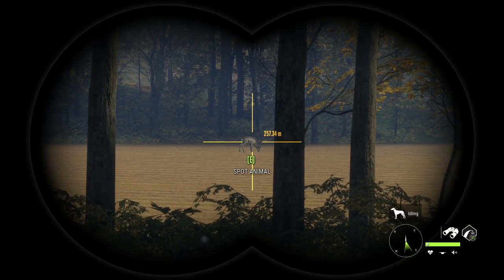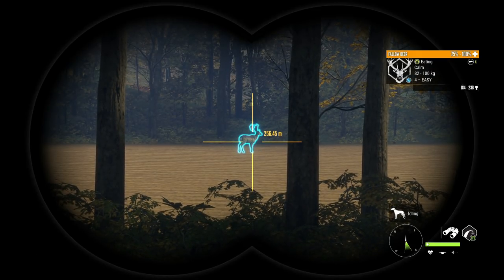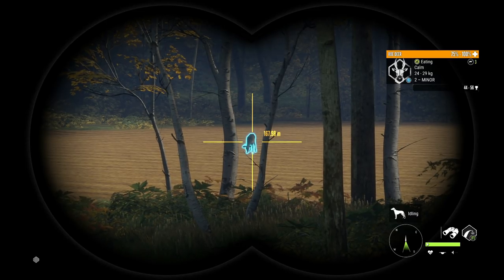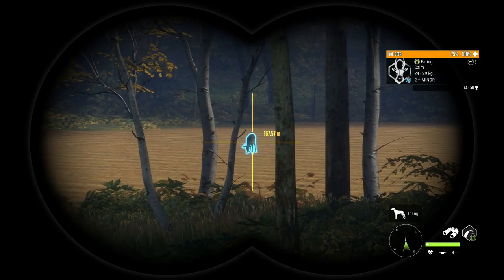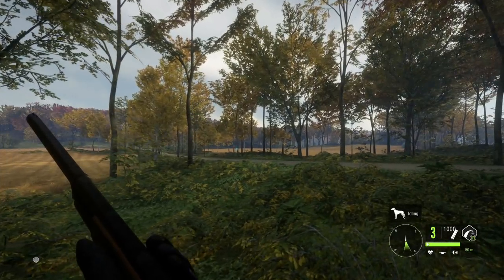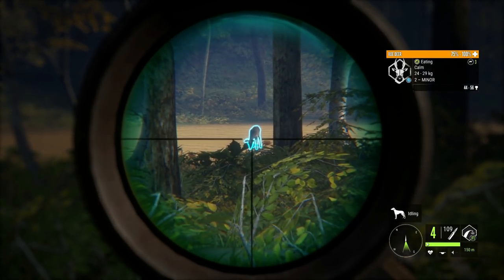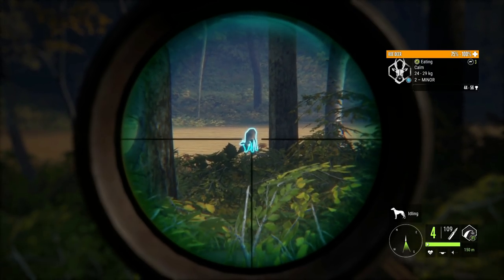We've got a level four fallow deer at about 250 meters and a little level two roe deer at about 168. I want to take the roe deer with the 30-30 and then the fallow deer with the 45-70. I need this guy to turn, and we can't really do the 22 trick because we have the shotguns, so we're just going to have to sneak up closer. Actually, let's just try a frontal shot and see how it does.